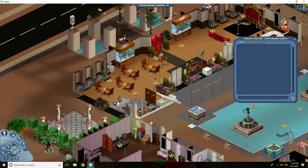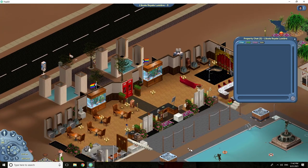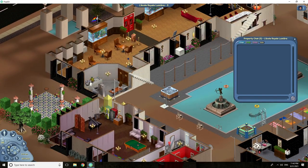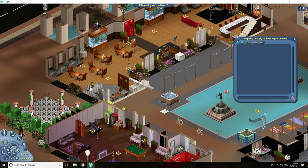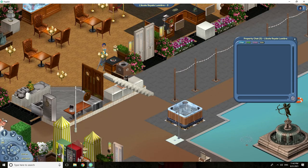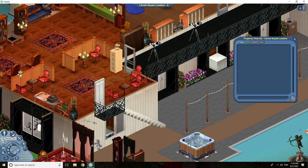When you first arrive on a lot, it will look something like this. You can move around the screen by edge scrolling or right clicking and moving around the screen. If you want to rotate the screen, you can rotate left and right, and if the walls bother you, you can bring them down. You can also zoom in and out, and move between floors by clicking up and down.